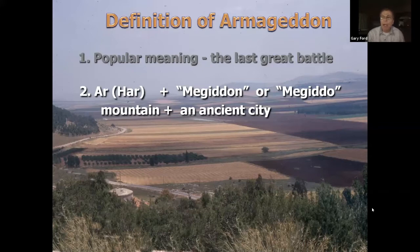Because the word Armageddon is only found once in scripture, scholars aren't exactly sure what it means. The term is made up of two words: 'har' meaning mountain in Hebrew, and 'Megiddon' or 'Megiddo,' an ancient city. So it means 'the mountain of Megiddo,' pointing to the end of the valley shown on the map — that's the most accurate definition.